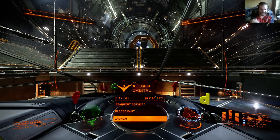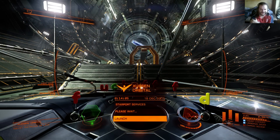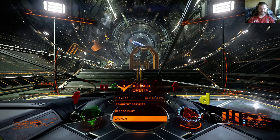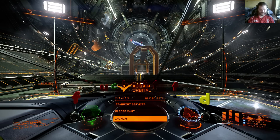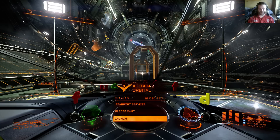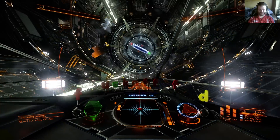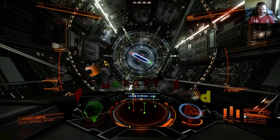We'll head to the high intensity one. This does have the capacity to go tits up on any number of areas. Firstly, there's the fact that there could be nothing in the way of decent ships in the extraction site itself.